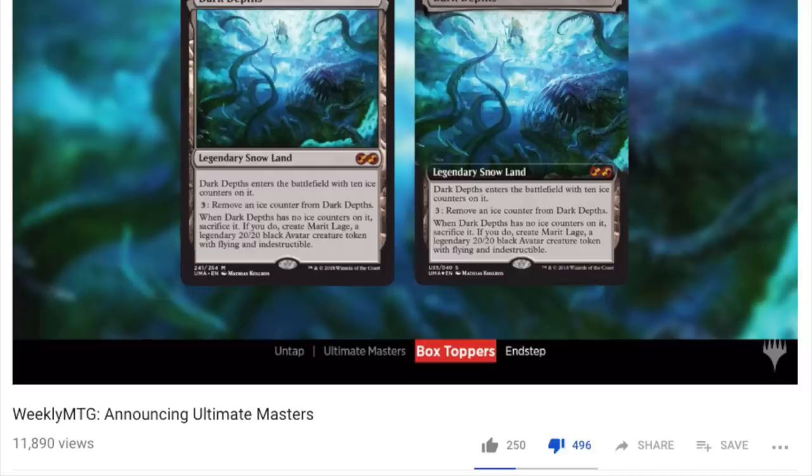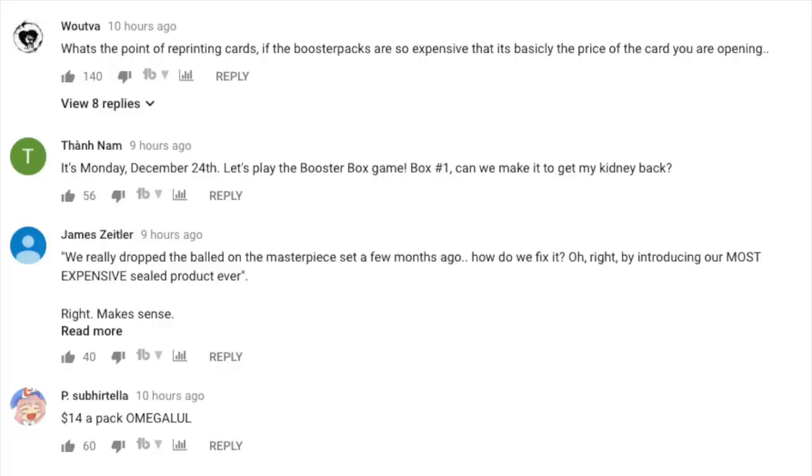Wizards saw the problem as the recyclable pack. Did they really care about the environment? No, because they went straight back to normal plastic packs. All that talk about environmental care and ecosystems — they did not care. It hurt their bottom line and back to the plastic wrapper packs we went.